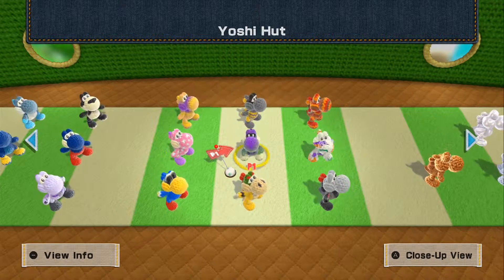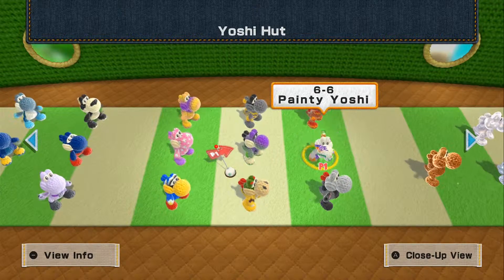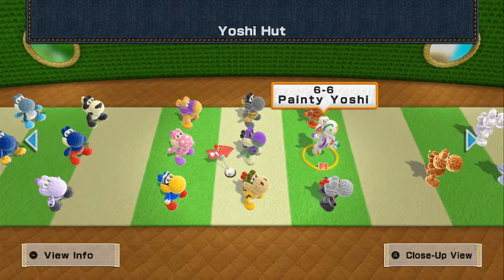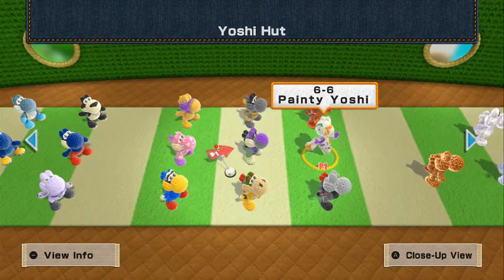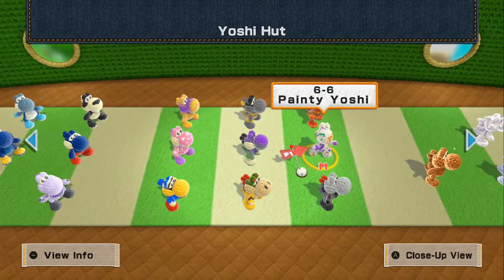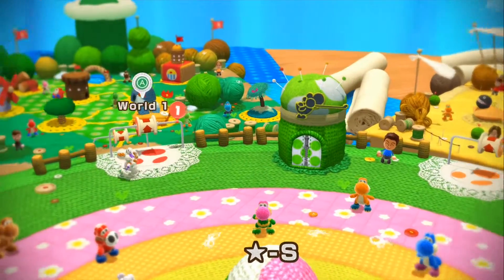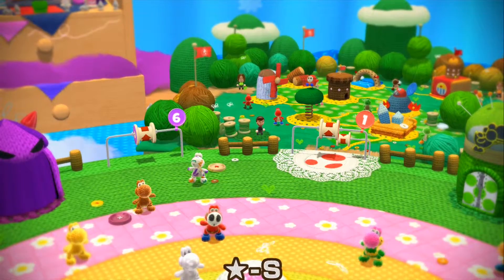If I decide to do another video, then it will be showcasing Paint Yoshi. If I decide to make a next video, so World 6-6 is where I unlocked Paint Yoshi. If I decide that I want to do a showcase, he'll be the next one. Alright, thank you for watching guys — peace out, and I hope you enjoyed me showcasing Spooky Yoshi on this video.